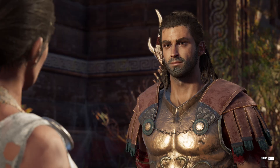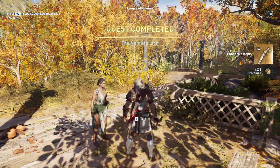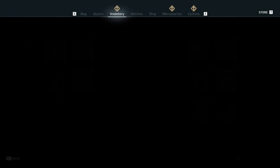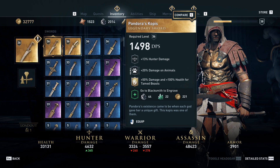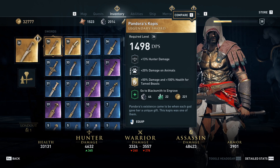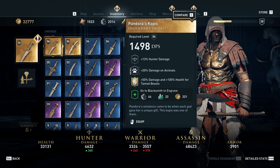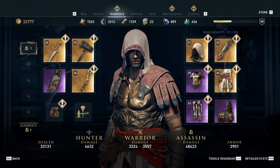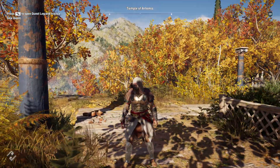I'll return when I have more pelts. Oh, I got another legendary weapon — wow — and 26,000 XP, jeez. And an engraving that I didn't really see, but I don't really care too much about that right now. Pandora's Kopis — 1,300 damage, 20% damage on animals, and 100% health for tamed beasts. I think I should run a hunter equipment set, but not yet — I still need to unlock more of these loadouts. Immortal Entertainment!